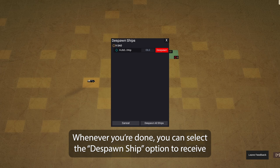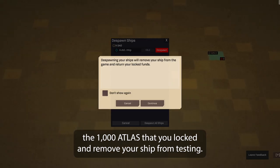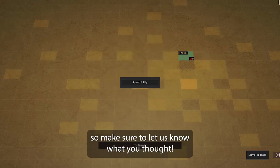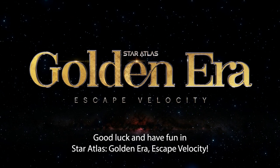Whenever you're done, you can select the despawn ship option to receive the 1000 ATLAS that you locked and remove your ship from testing. When you despawn your ship, we ask for some feedback, so make sure to let us know what you thought. Good luck and have fun in Star Atlas Golden Era: Escape Velocity!